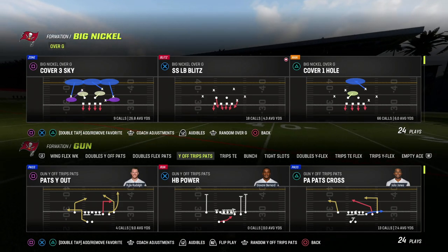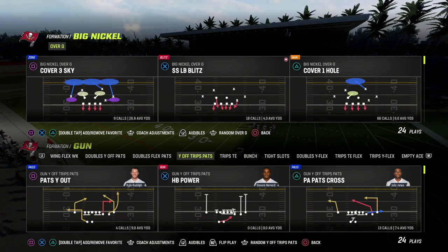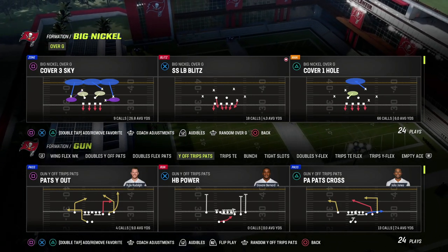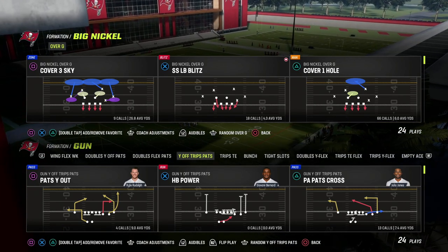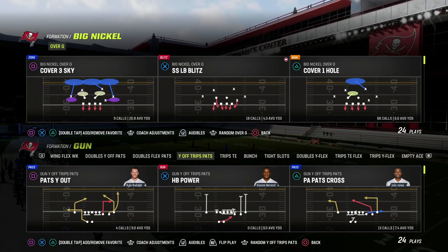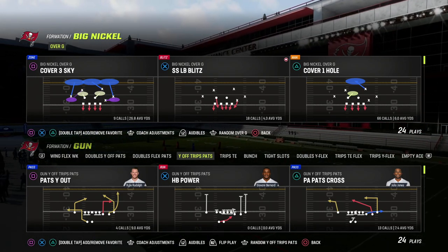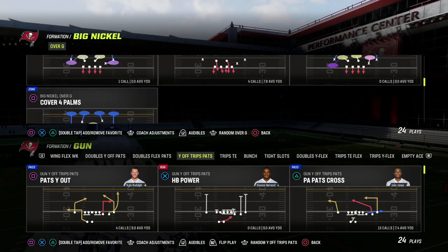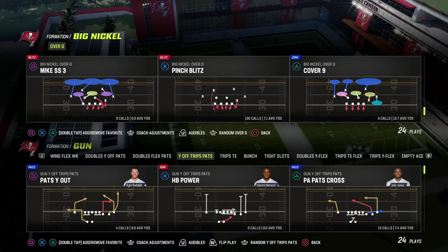I believe that the Big Nickel Over G is the best defense in Madden 23 and I think it will stand the test of time, because it has all different kinds of pressure concepts you can run — edge pressure, loop pressure, slot pressure, gap pressure, and linebacker stack pressure, which we're going to go over in just a second. It also has all the coverages you could ever want: match defenses as well as standard zone defenses.